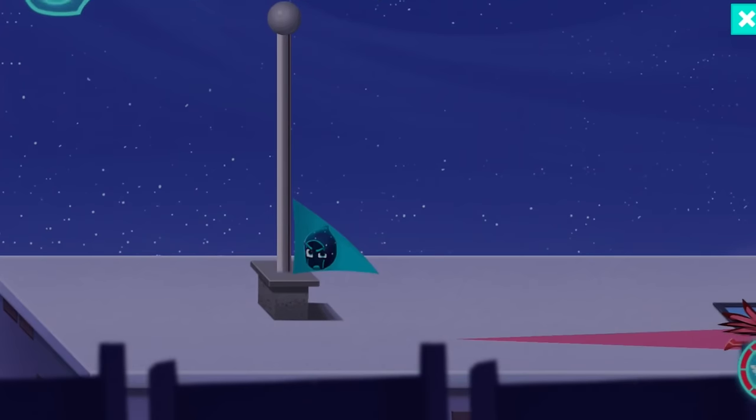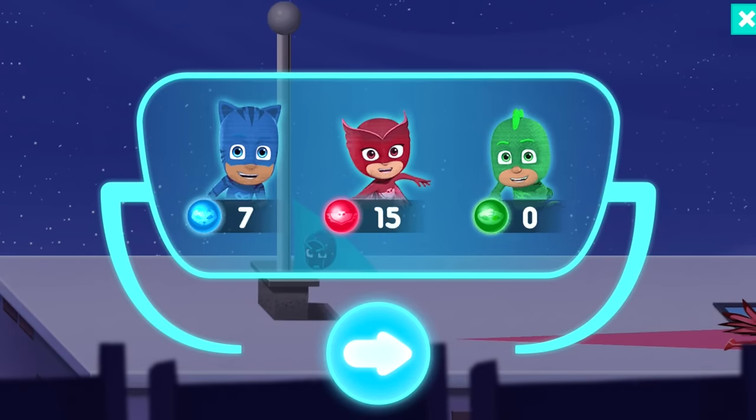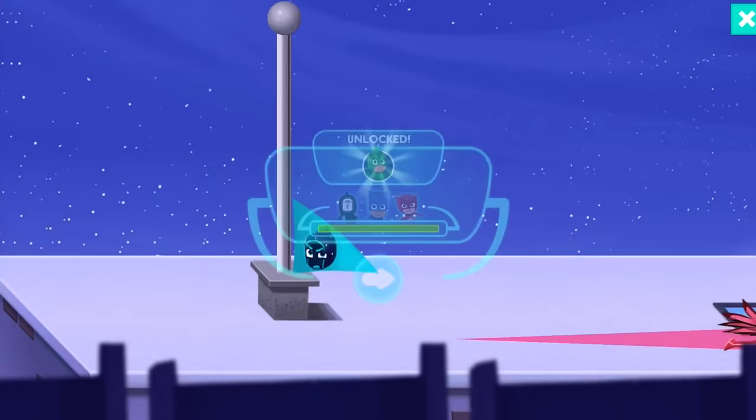We got the Night Ninja flag! Night Ninja says 'You PJ Masks ruin everything.' Final scores: 32 for Catboy and 61 for Owlette. We want Gekko — let's see if we've unlocked him.